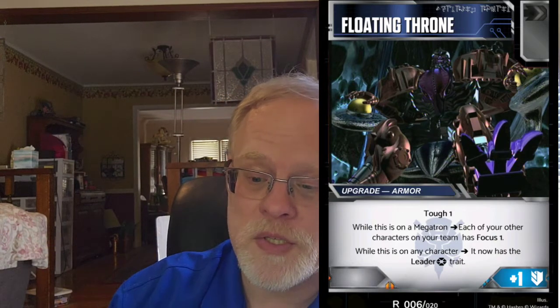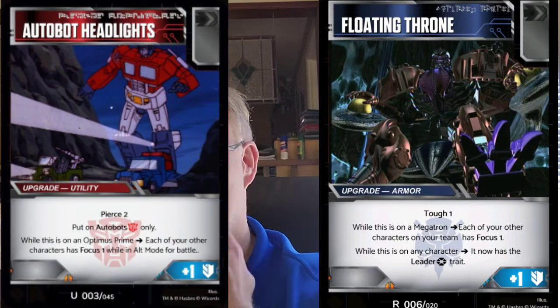Floating Throne is a favorite — I really like it. Floating Throne makes anybody a leader: black pip armor, plus one defense and tough one. While this is on a Megatron, each of your other characters on your team has focus one for battle. It's basically the anti-version of Autobot Headlights, except Autobot Headlights only triggers if it's on an Optimus. With Floating Throne, you only get the focus from Megatron, but while this is on any character, it now has the leader trait.